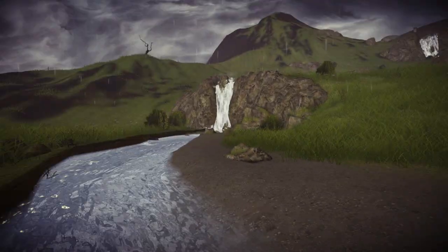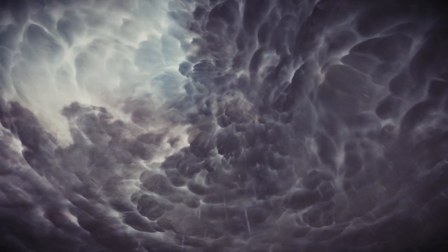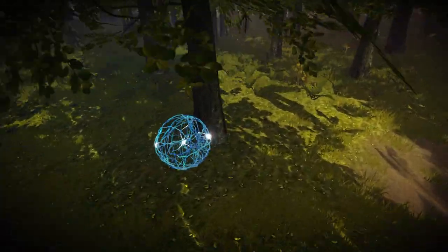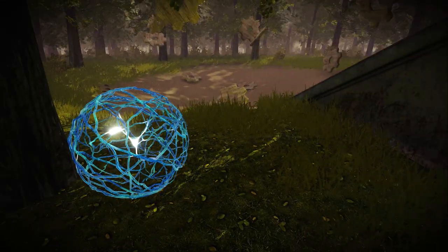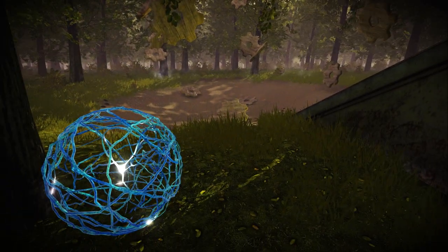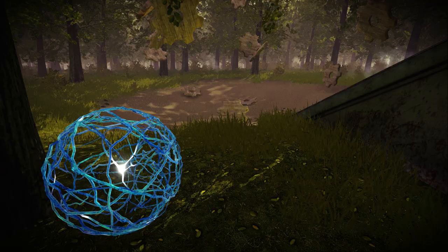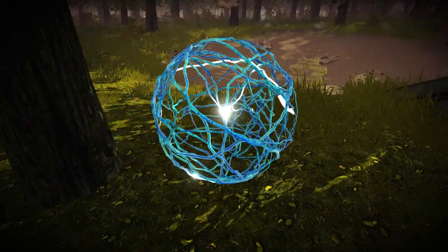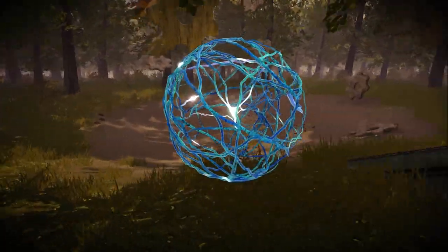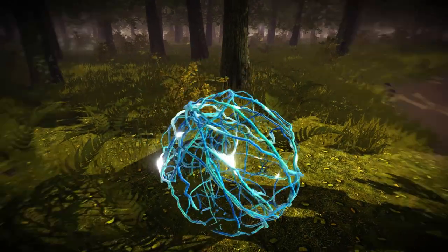So now let's talk about the puzzle design. It involves a kind of gradual increase of difficulty, as puzzle games tend to go. It starts with just a few elements, and then builds upon that with more and more. Most of what you do involves these orbs here — I call them brain balls, because they look kind of like synapses or something like that. And with these balls you can do various things.